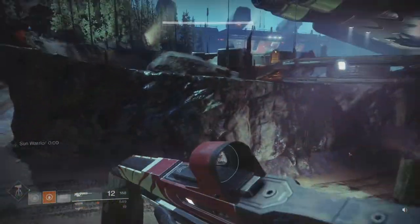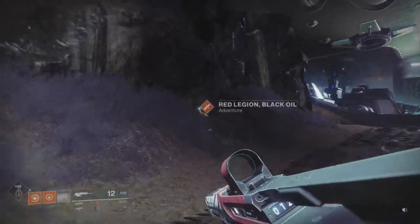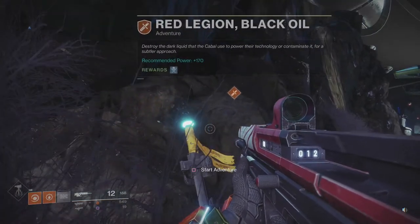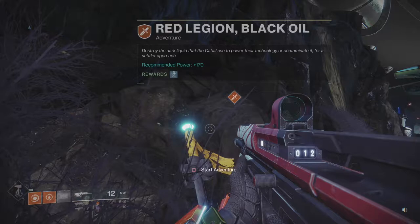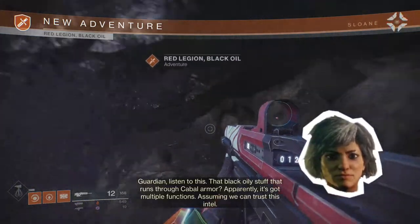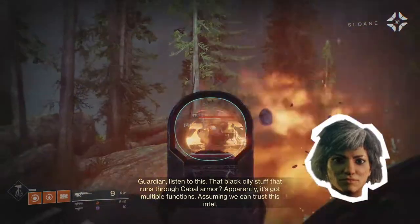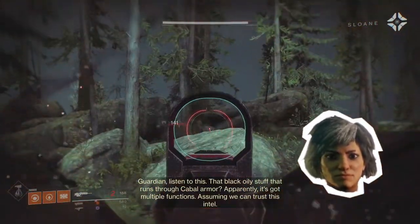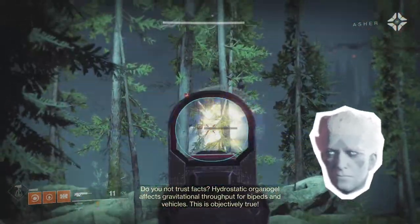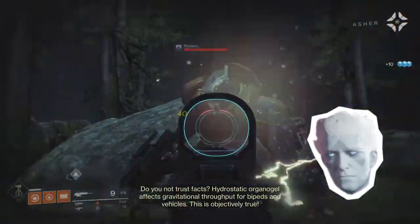The adventure I was looking for was actually right underneath where I was standing on that platform over there. It's called Red Legion Black Oil — destroy the dark liquid that the Cabal used to power their technology, or contaminate it for a subtler approach. So let's see who the quest giver is. Guardian, listen to this — that black oily stuff that runs through Cabal armor apparently has multiple functions, assuming we can trust this intel. Do you not trust bats? Hydrostatic organogel affects gravitational throughput for bipeds and vehicles. This is objectively true.